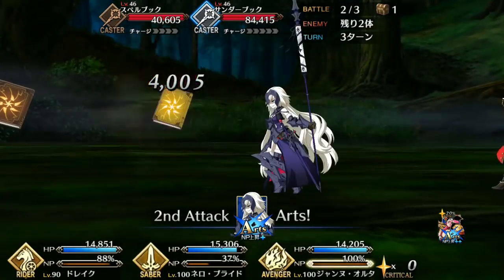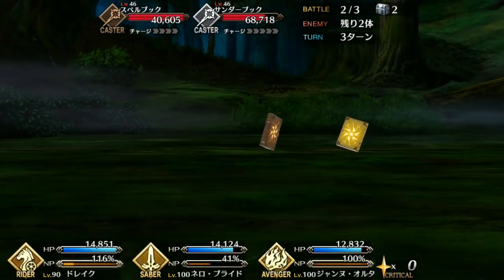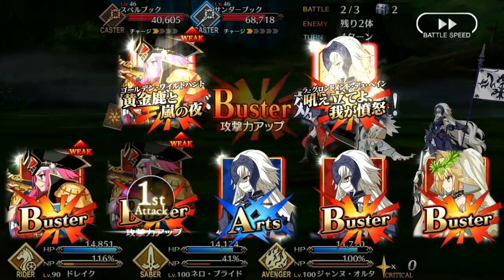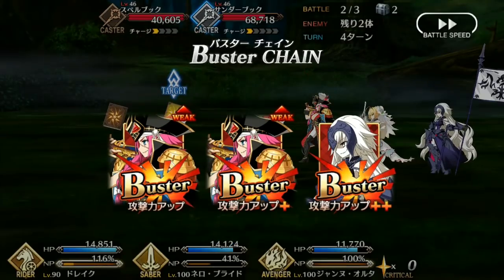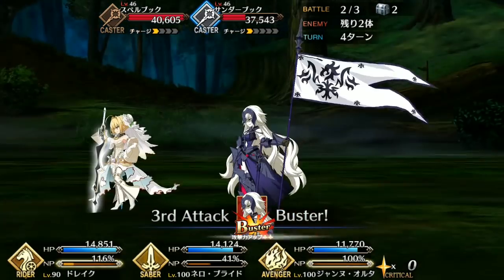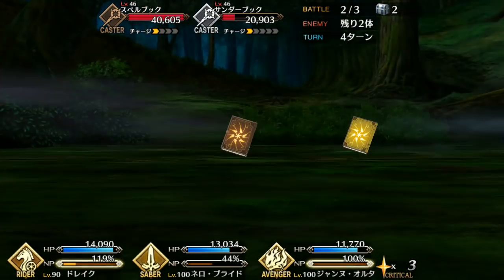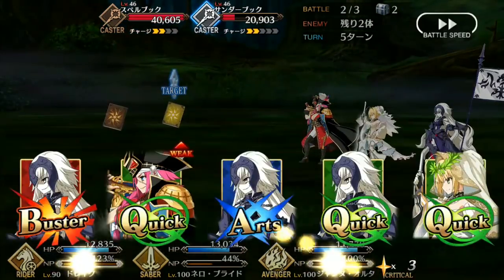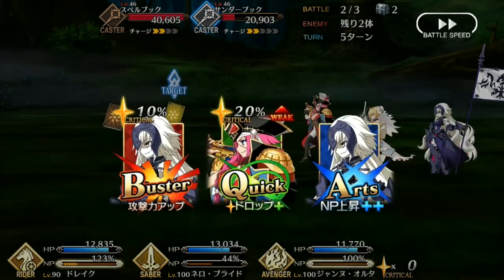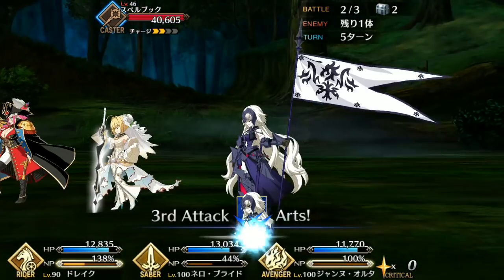I suggest saving Pioneer of the Stars for when you have a Brave Chain available for Drake, and then using it alongside Golden Rule. Chances are you will be able to crit with a quick or Arts Card thanks to the Stars you get, and then your Noble Phantasm gauge will skyrocket. You should also take note that Pioneer of the Stars does grant Invincibility Pierce. This is very easy to forget about since it doesn't come into play very often, but any Servant that has Invincibility Pierce or Evade Pierce is valuable, especially during events and challenge quests where enemies love to spam those skills. And it's even better that it lasts for three turns.